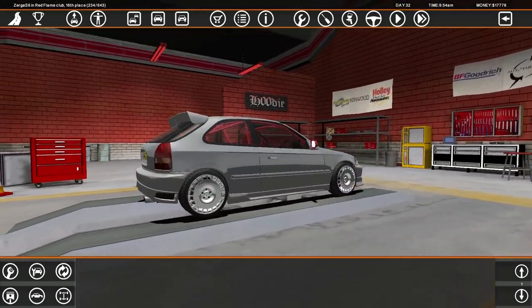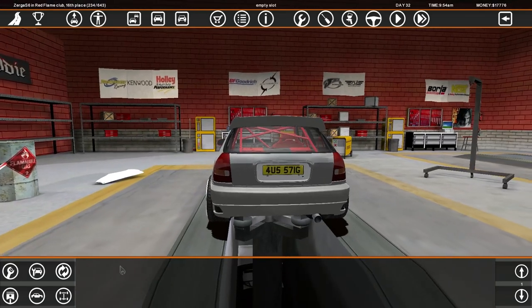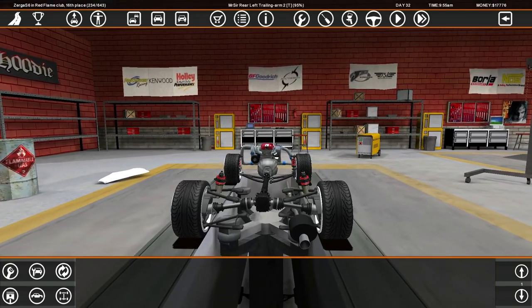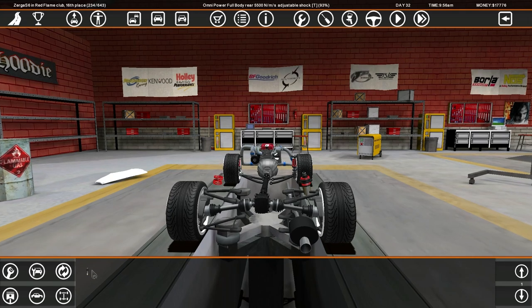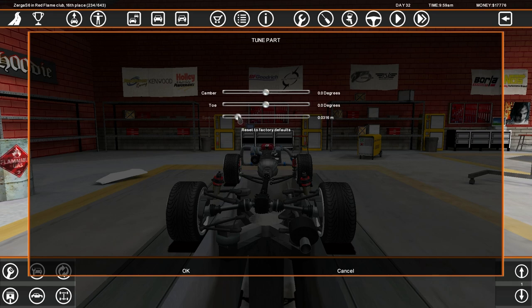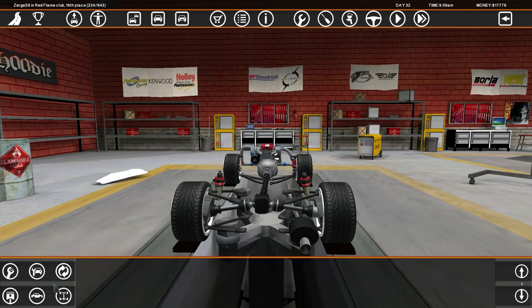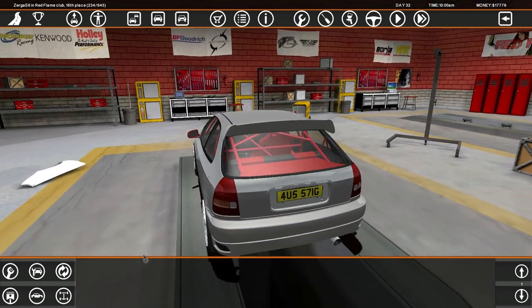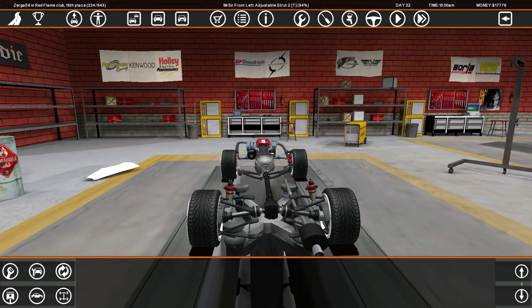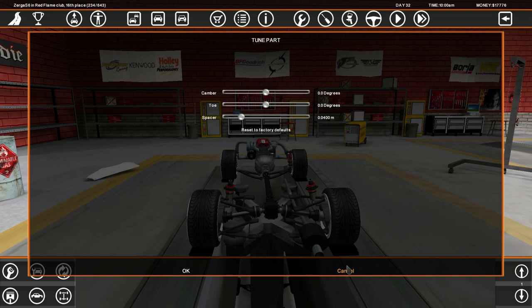Without further ado, let's do some cool stuff with the EK9. I love how this car looks but the fitment on the back is just not good. If we de-space the car — there is a 400 millimeter spacer on the front but no spacer on the back.